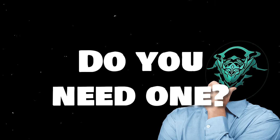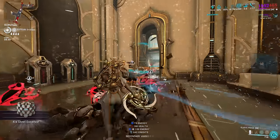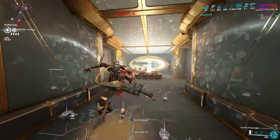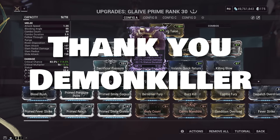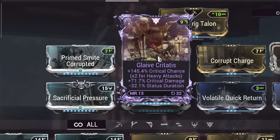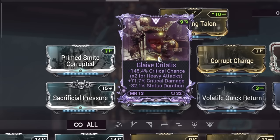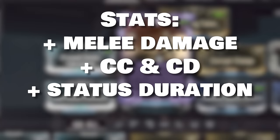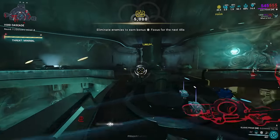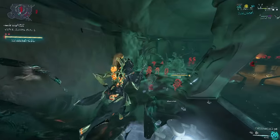Let's quickly talk about Rivens. Do you need a Riven for the Glaive Prime? Absolutely not — this weapon can go to level cap super comfortably without one. The only reason you should get one is if you love this weapon and simply want to min-max it. I actually do have a Riven, gifted to me by community member DemonKiller — thank you. For stats, crit chance and crit damage are what you're looking for. Minus status duration is a bit of a rip, as that means your slash procs will tick less, dealing less damage overall. If you can get plus status duration or just melee damage, that's better. Rivens are insanely expensive in the thousands of Platinum — only consider one if you're min-maxing at end game.